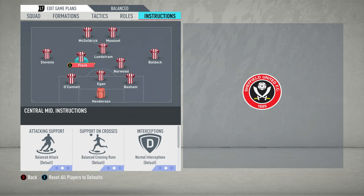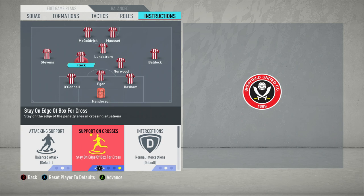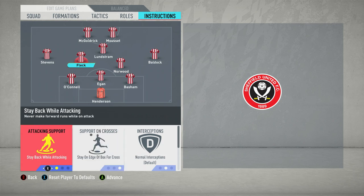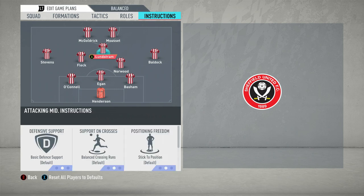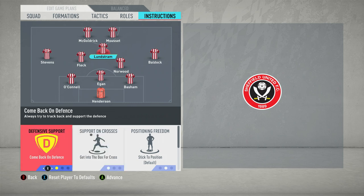Moving on to John Fleck — he'll get forward a bit more into advanced areas. You want him to stay on the edge of the box for crosses. Whilst Lundström is more of the box-to-box guy, Fleck occasionally gets into the box but will generally stay on the edge to provide support if a loose ball comes out. You want him to get forward in terms of attacking support, and for defensive positioning, the same as Norwood — cover the centre. Then moving on to Lundström, he's very much the box-to-box man, picking up pockets of space between midfield and defence, getting into the box, picking up loose balls. You want him to get into the box for crosses, but also to come back on defence to fill his defensive roles.